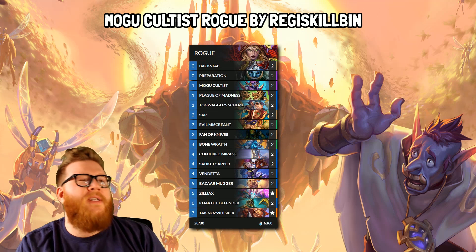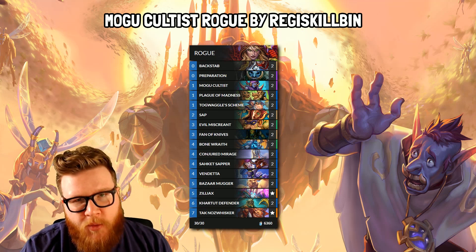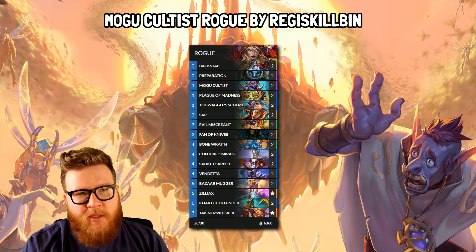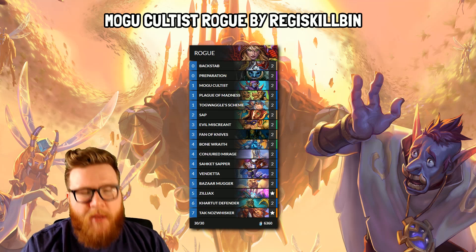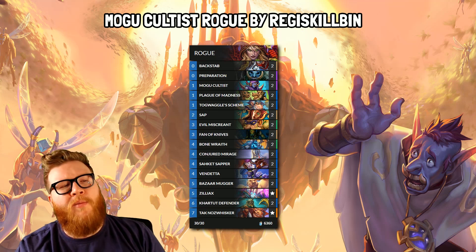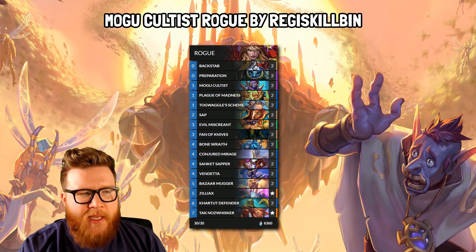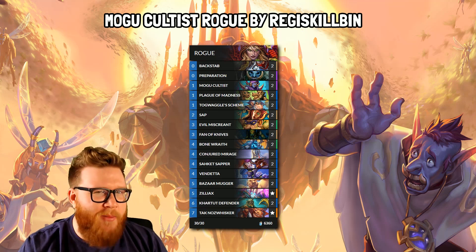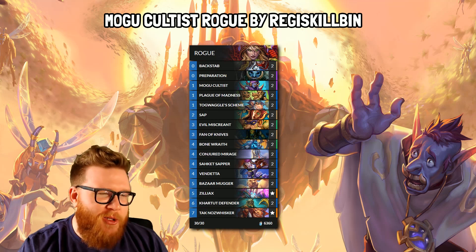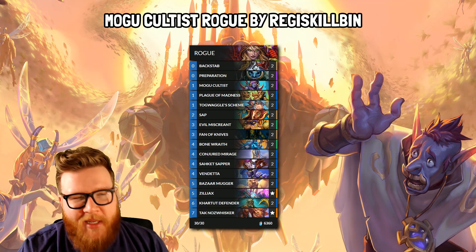And finally, the Mogu Cultist Rogue, utilizing a crazy combo: Togwaggle's Scheme and Mogu Cultist, where you can shuffle seven-plus Mogu Cultists into your deck while also adding seven of them to your hand, enabling you to play seven Mogu Cultists and summon a High Keeper Ra to overwhelm your opponent. This list is probably far from optimized, but the idea is to give you some survivability and time to find this ridiculous win condition and pull off the ultimate dream of summoning a High Keeper Ra. It's not a competitively designed list, but one that should offer all kinds of enjoyment if you get it to work. Sometimes the best time to do that is on day one of the ladder when it's a little bit easier to find wins.